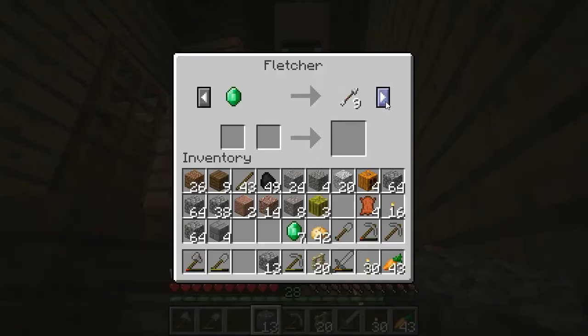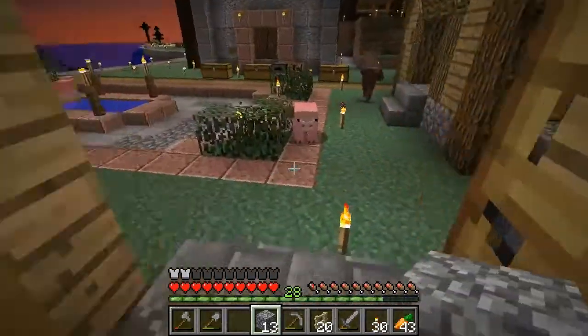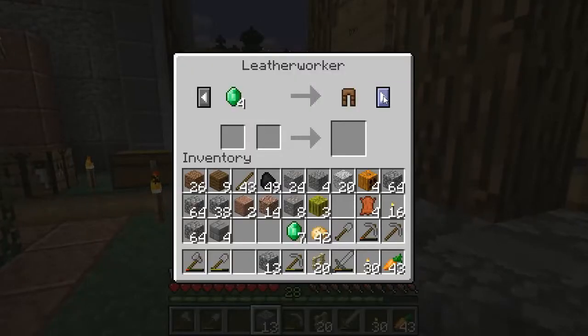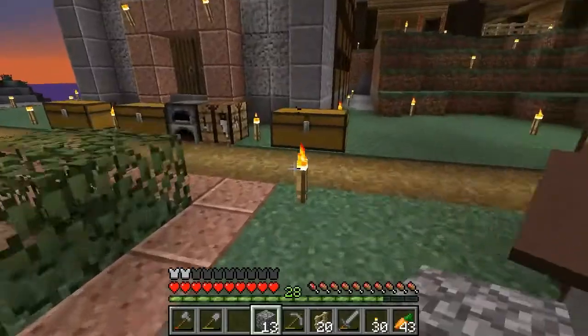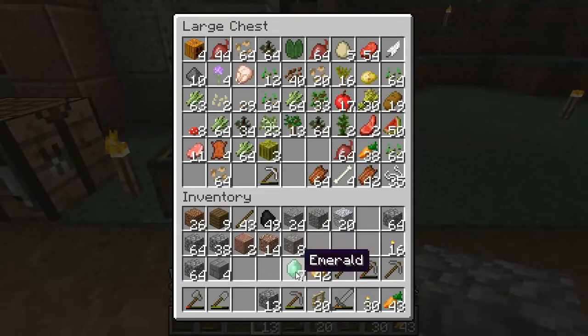A Fletcher — I don't have that much string, do I? I can try trading string again. I can buy nine arrows. None of this stuff is good. I really want a cleric. Alright, what are you doing out here? What is that? Cool. Alright, so let's leave that for now.